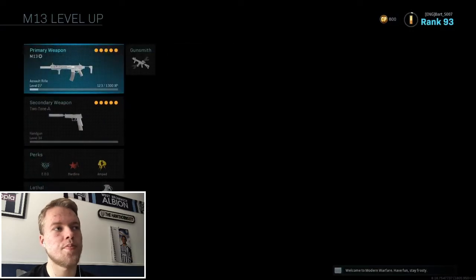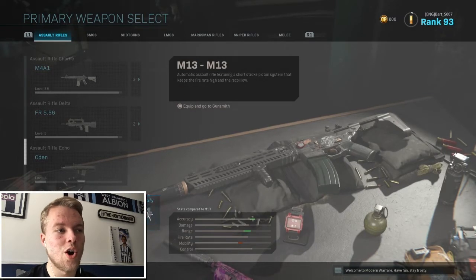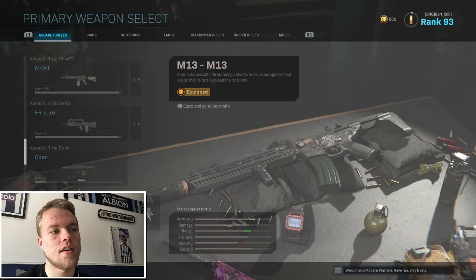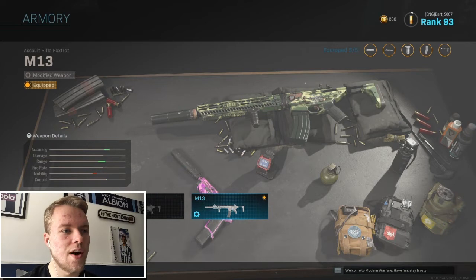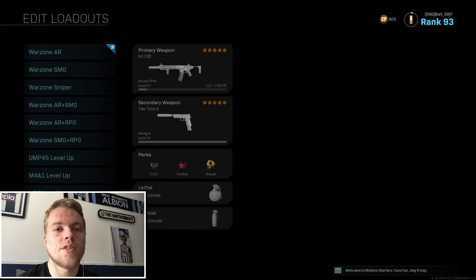Now go back to multiplayer, go into your weapons, back to the M13, and go into your armory section. There's the gun, and in the armory section on the right side is the weapon variant. Click the one with the cog — that's the customized weapon — and select that one.